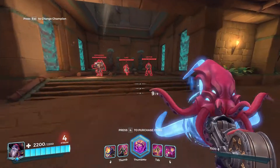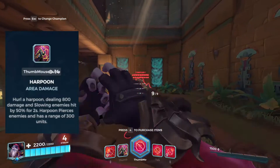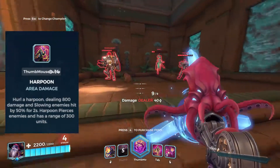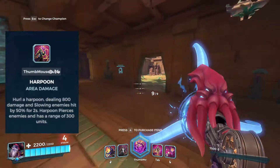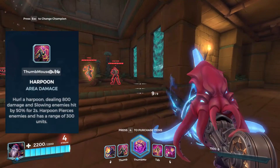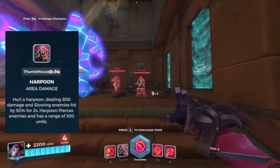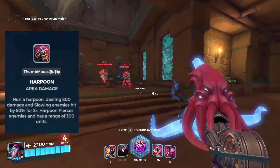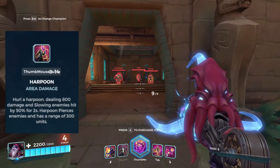His second ability is Harpoon. You can throw it through multiple targets, it will slow all of them, and it does 800 damage. The 1000 damage you saw there was affected by the talent I have selected in the training room. Normally it's just 800 damage and slows the opponent.